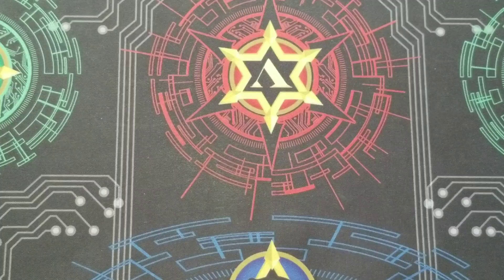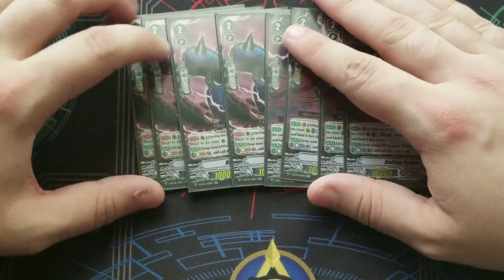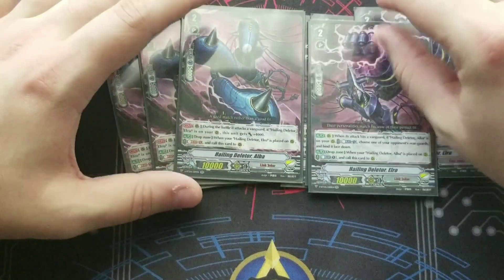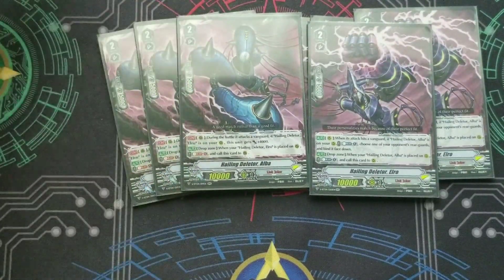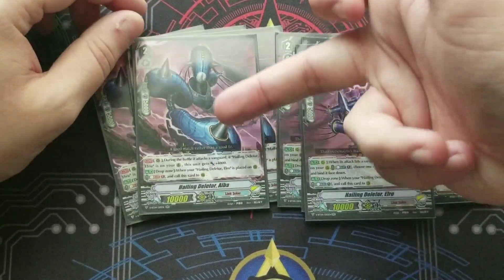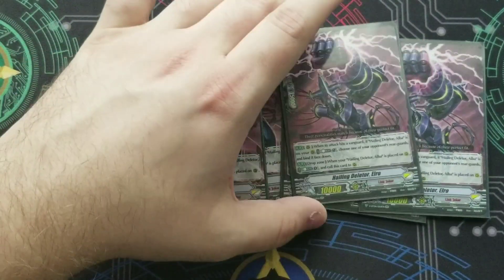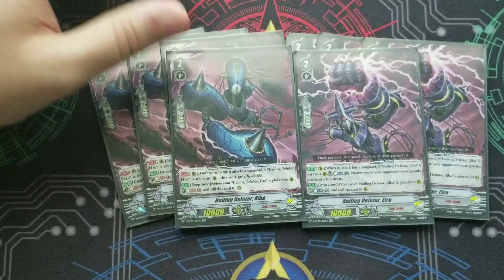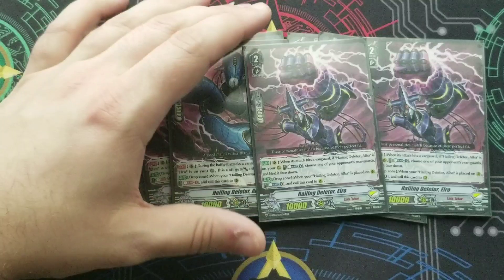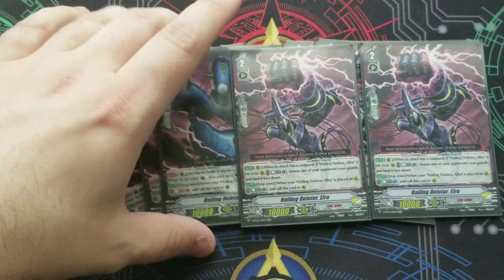Moving on to the grade 2s, we got 4 of each Hailing Deleter. I kind of underestimated them with my first impressions because I didn't like the way they use up cost in this deck, which is cost heavy. But they're working pretty good. I like that when you have one, you have the other. I like Elba more than Elro. Elro has an on-hit, but it's really not that big a deal — I kind of prefer Elba just for the fact that he's a beat stick. It's also cool that you can ride one of these and know that later you can just Soulblast it and then utilize it from the drop zone.